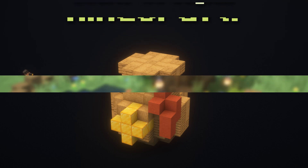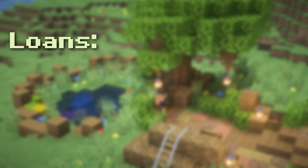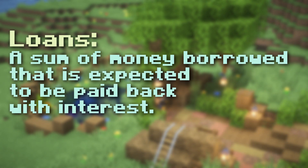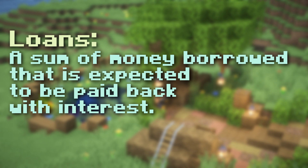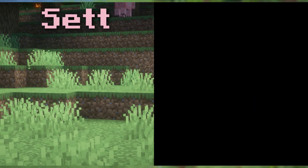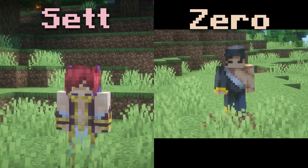So first, what even are loans? In our context, loans are a sum of money borrowed that is expected to be paid back with interest. So to demonstrate this, let's establish our two characters. We have Set here and Zero over here.